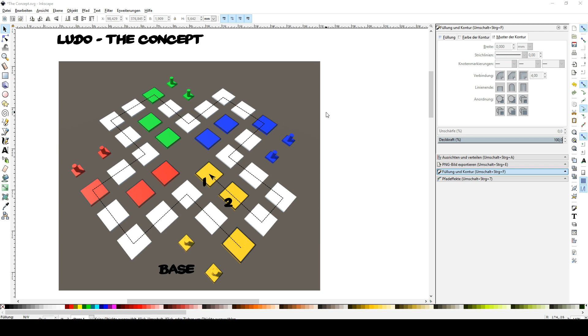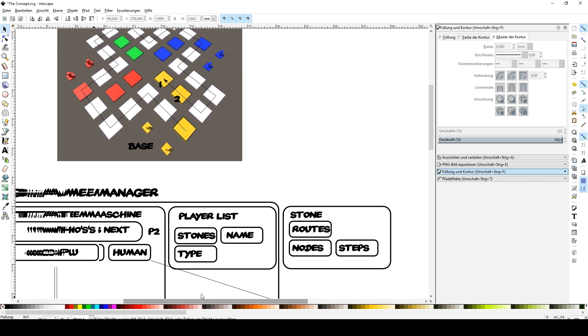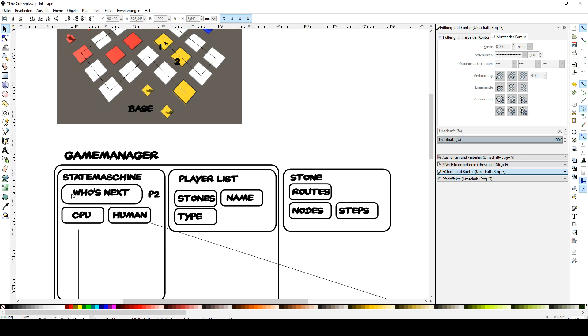Let's talk about the mechanics behind the game and what we're going to learn in this course. We'll start with the game manager, which keeps track of who is the next player and who is the current player. We're also going to create a state machine based on different states players can be in — one state can be 'roll the dice,' and we have a waiting state for input or CPU calculations, as well as waiting for human input. The state machine switches states between whatever we're currently in and moves to the next player.